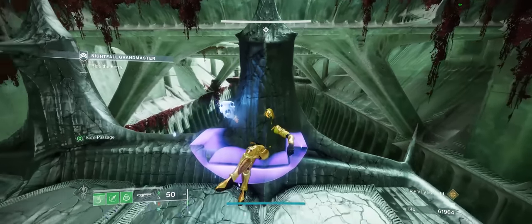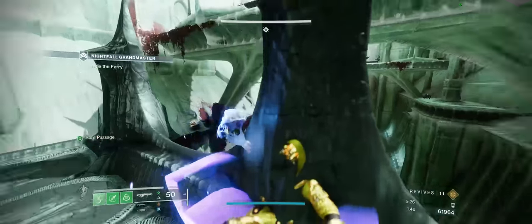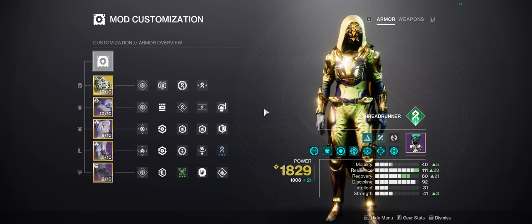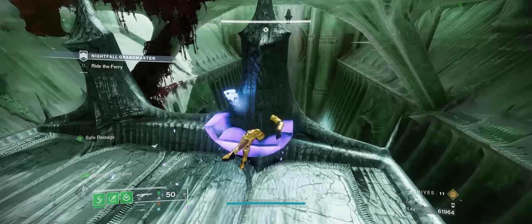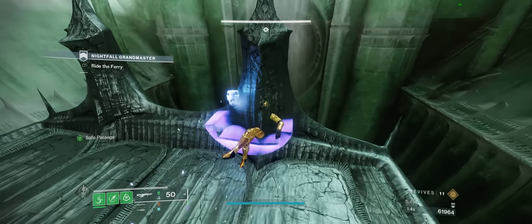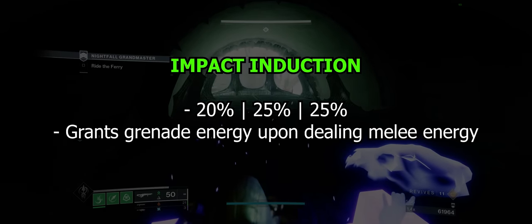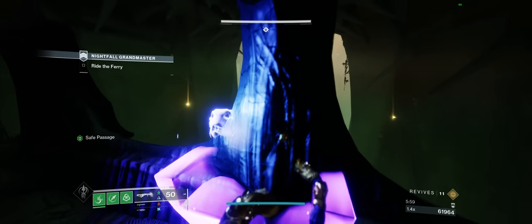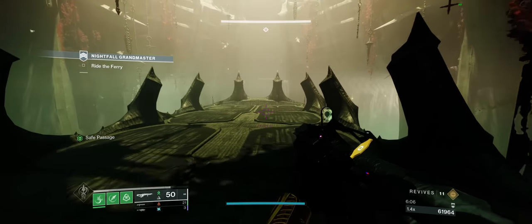With the Lightfall mod change this part has become very streamlined. For the helmet, run a siphon and a heavy ammo finder, and if you have room, a Hands-On isn't a bad choice if you like to do the grapple melees. Ashes to Assets is the biggest waste of a perk, and Dynamo is a troll as well because you're not going to be dodging that much. For arms, I think a loader, Dexterity, and Impact Induction are the three best. Impact Induction gives you grenade energy when you use your melee — you could replace Dexterity with Focusing Strike too, but I don't think the class ability energy is as important as handling.